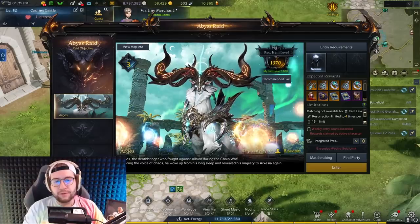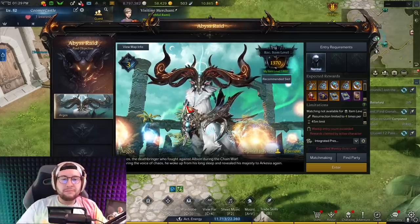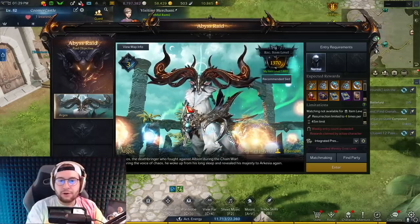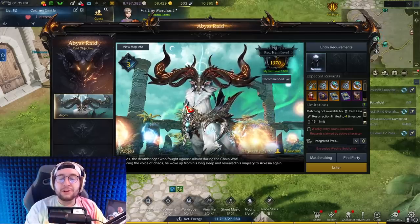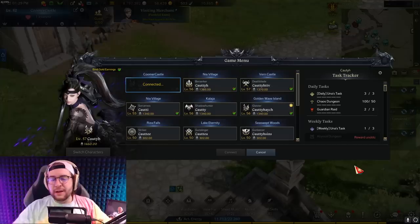Before jumping into roster importance, I want to touch on how you build your roster, because spending your money wisely matters too. Don't miss your weekly lockouts — this goes without saying. Do all your abyssal dungeons, run your Argos, do your Valtan, complete all weekly content that awards gold. Make sure you are not missing any single piece of weekly content that awards gold.